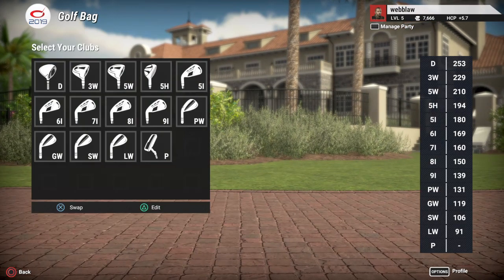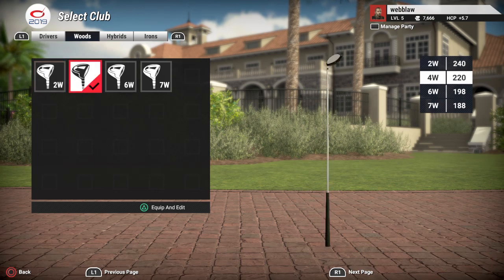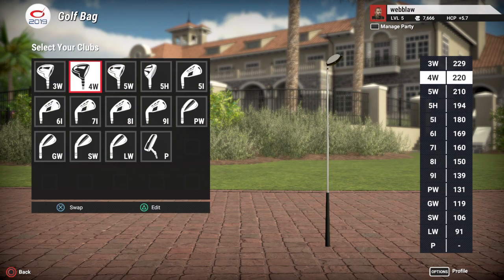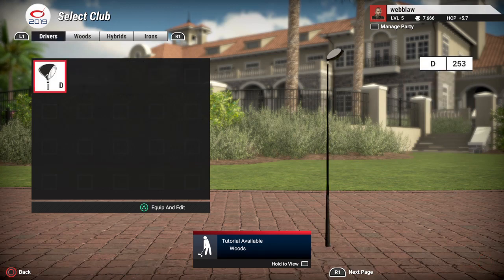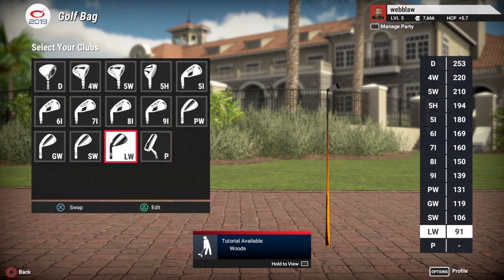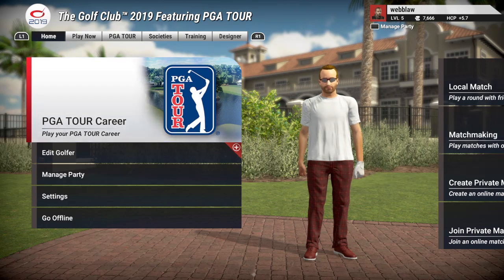You can also go into your golf bag and adjust your clubs. Under woods, for example, you could choose a four wood instead of a two wood. Make sure you have a driver equipped — I definitely want to keep that in the bag. There's quite a bit you can change. That's a quick tutorial on how to edit and customize your golfer.